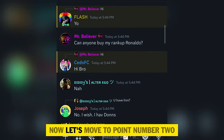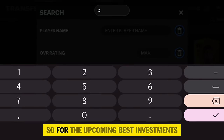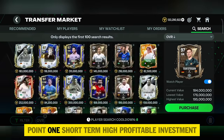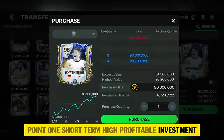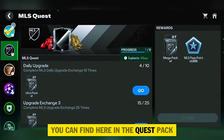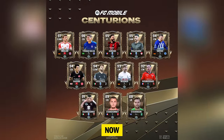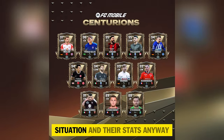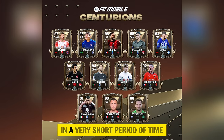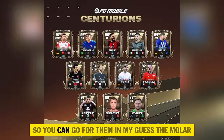Now let's move to point two: upcoming best investments to earn 100 to 200 million plus coins. I've divided the investment into two parts. Point one is short-term high-profit investment. Tomorrow is Thursday and EA is going to launch all new Centurions players in the quest pack. After a certain time frame all these players will be available in the market, and I suggest you snipe some of them. Most of them are going to have 999+ demand and will give very high profit in a short period — within just 24 to 48 hours you will be able to get good profit.